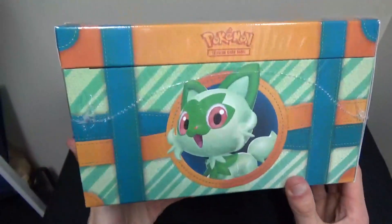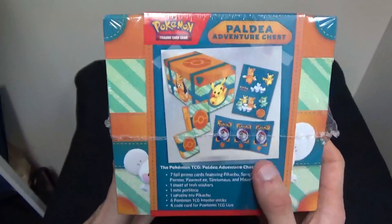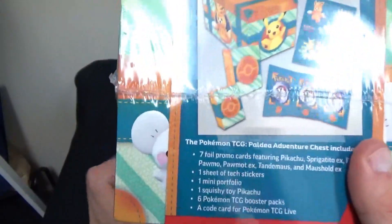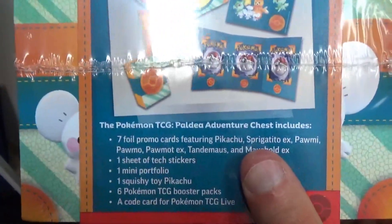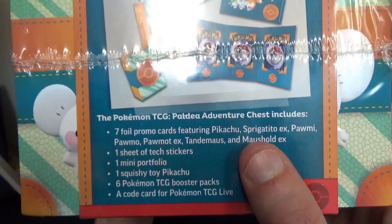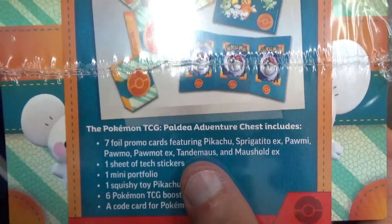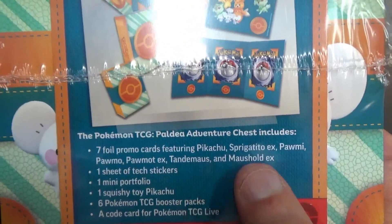On the sides of the box, we have Pommot and Sprigatito on each side. Right here we have a picture of most of the items included in the box. It has seven foil promo cards featuring Pikachu, Sprigatito EX, Pommie, Pommo and Pommon EX, Tandemouse, and Mousehold EX.